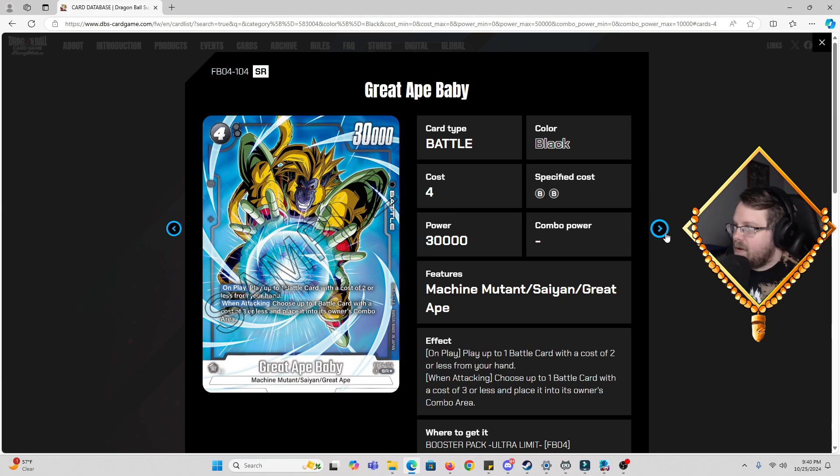First we got the big boy card for the deck: Grade 8 Baby, four cost, 30k power, zero combo. On play you can play up to one card with a cost of two or less from your hand — more than likely your Brainwashed and Machine Mutant cards. When attacking, choose up to one battle card with a cost of three or less and place it in its owner's combo area. This card is double-faceted: you can take a troublesome three-cost off your opponent's board or use it on your own rest-mode cards.